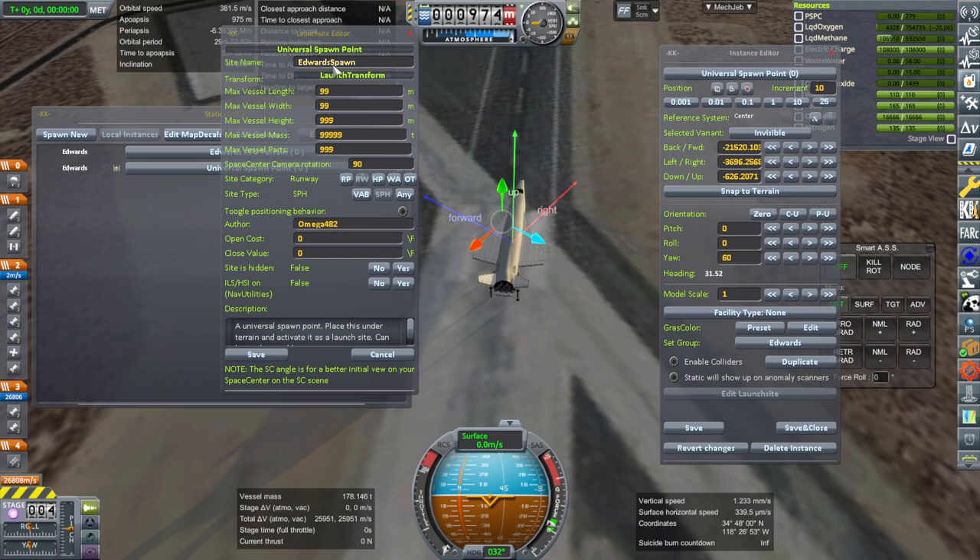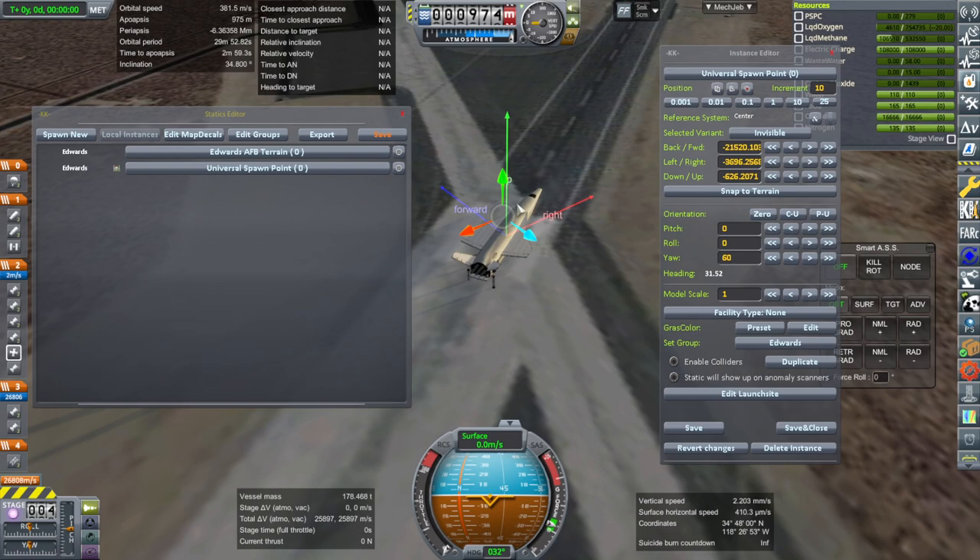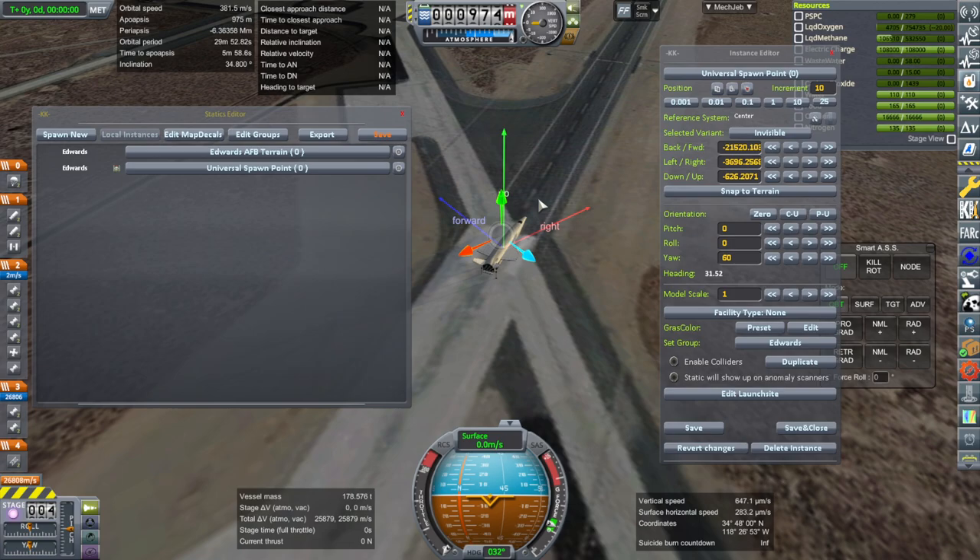If we edit launch site, we can see Edwards spawn — I typed in 99 and all this stuff. SPH site type runway, RW is runway. You can change the category of that and so forth. That's how you create a spawn point that you can access in the VAB or SPH in the Kerbal Constructs menu.